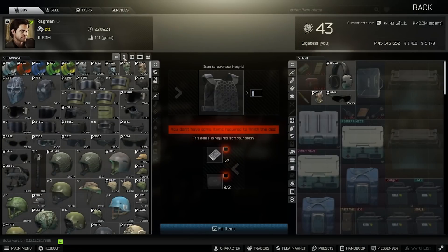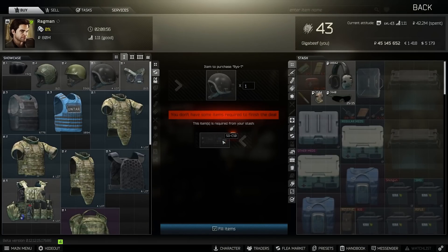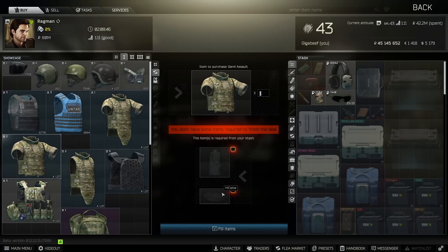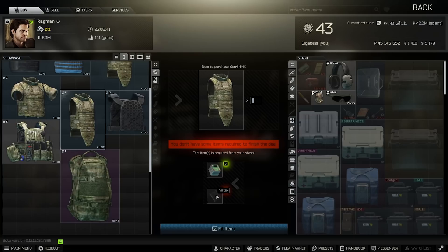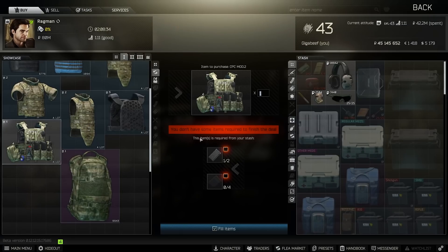And then finally Ragman, who has some pretty amazing things at Tier 1. You can get the Reese T for one of these radios, which is pretty insane. All three versions of the Gen 4 are over here for one of the phased array elements, and a Gen 4 body armour for more tachyometers and a military cable for the assault version. The mobility version is for Iridium and Vertex. Then we've got the hex grid for three SSDs and two magnetic tapes. And finally the Ars Armor CPC - one of the best tactical rigs that only protects the Thorax in the game - for two VPXs and four SAS drives.